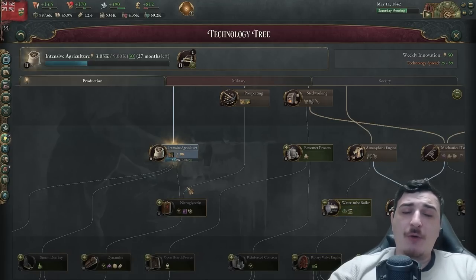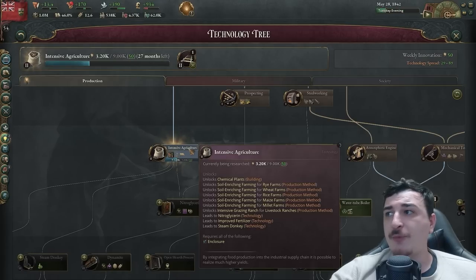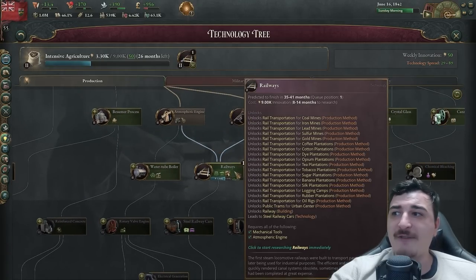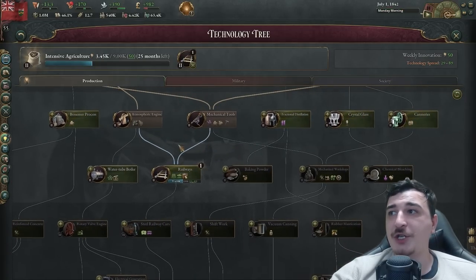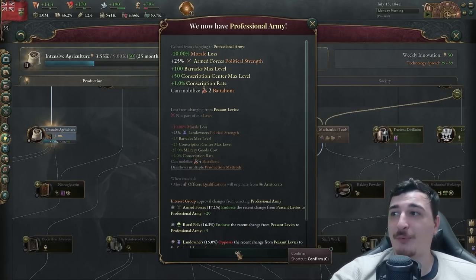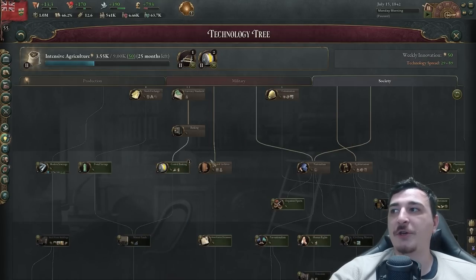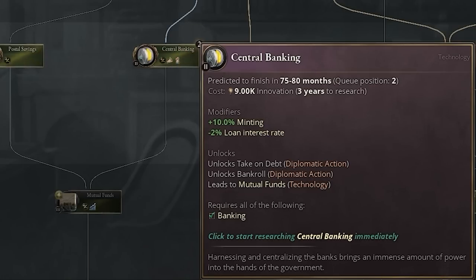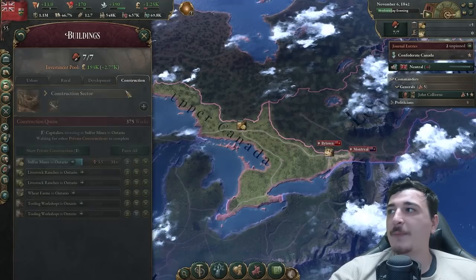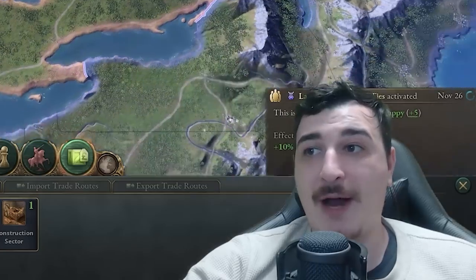I'm researching intense agriculture since we are primarily an agriculturally based country, switching over to railways afterwards to unlock the railway technology, and then central banking as our third in the queue since it lowers the interest rate on loans and increases the amount of money we're minting. Because we're already making a thousand pounds, I'm going to queue up a secondary construction sector and alt-click it to the front of the queue so we build our buildings a lot faster.